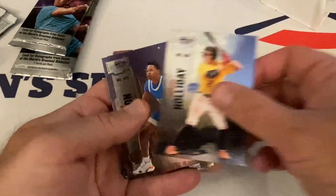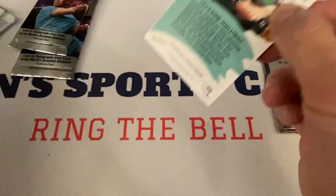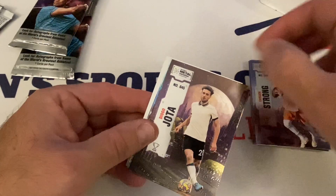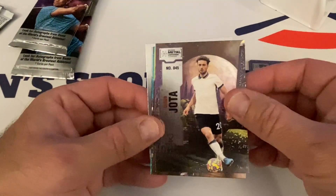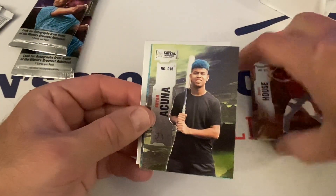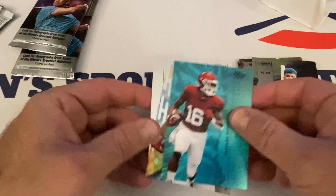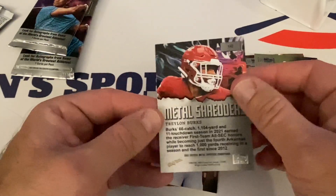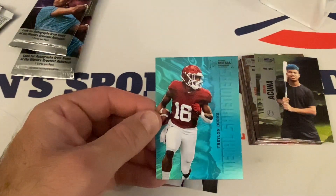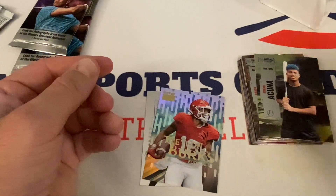Pulling out the CJ Stroud card to set aside with Henry Davis. Third pack: Carson Strong, quarterback. Diego Jota — my sons probably know who that is, I don't. Brandy House. Brian Acuna — I think related to Ronald Acuna Jr., maybe his younger brother. Metal Shredders Aqua next. It looks like they have Aqua versions for every insert set because we've now got a Fresh Foundations Aqua and a Metal Shredders Aqua.